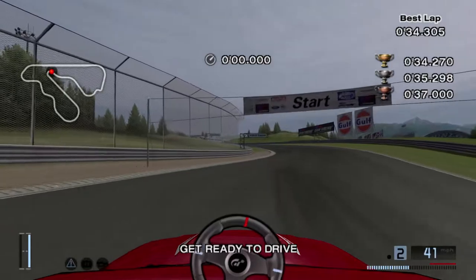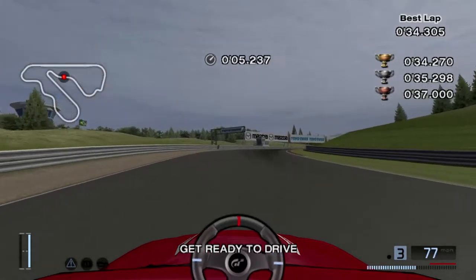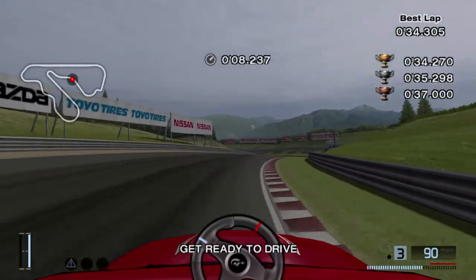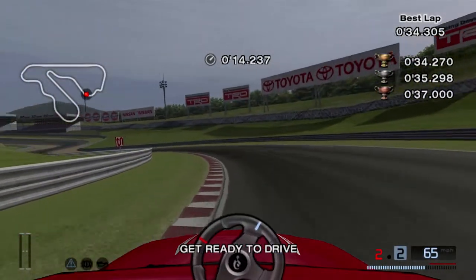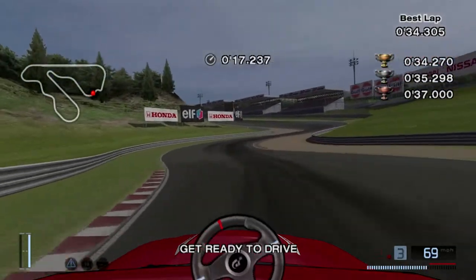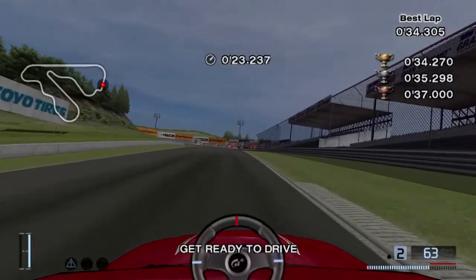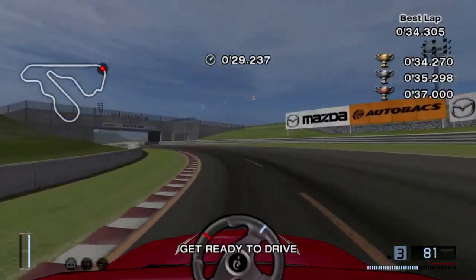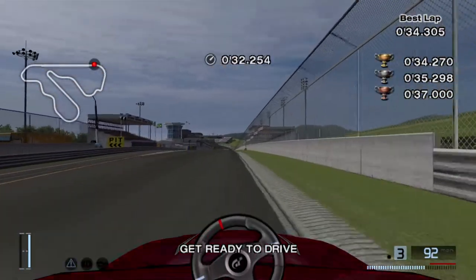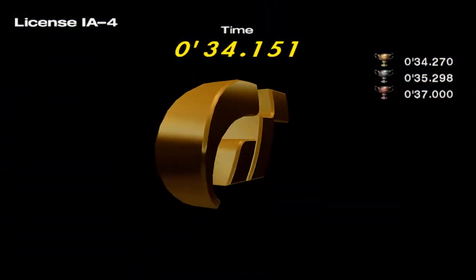So we're at the final section of Apricot Hill in some kind of weird Ford thing — apparently it's like an Australian car or something. This one wasn't too bad; it was easier than the previous one and isn't as strict. Keep it to the inside around the sweeper. You can cut a little bit through the gravel, but if you go too far into it, you'll slow down too much and screw up your time. Get a fast exit on the last sweeper and you're golden.